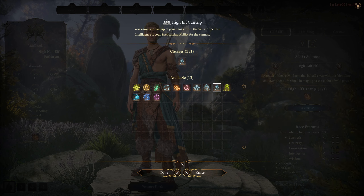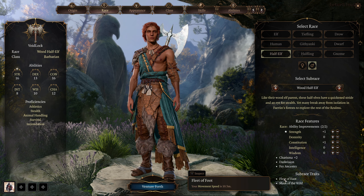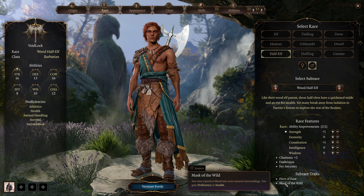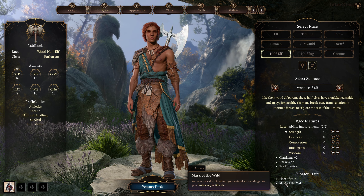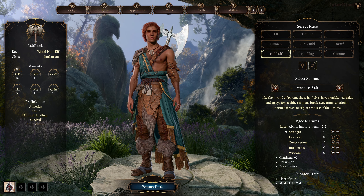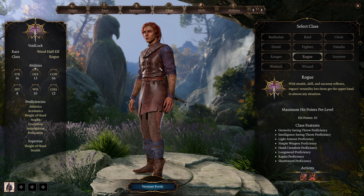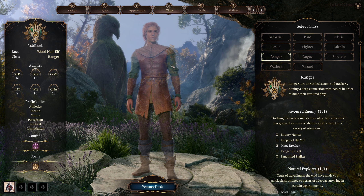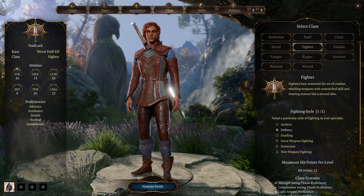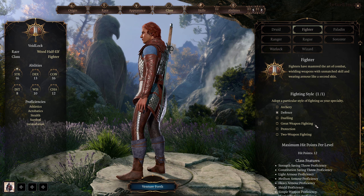Wood Half-Elf would be an interesting race for your Barbarian, as they get a base racial speed of 10.5 meters as opposed to the 9 meter standard. Mask of the Wild could be useful for sneaking with your Barbarian or multi-classing as a Rogue or Ranger Barbarian. However, the Barbarian's main attraction is tanking reduced damage with their Rage ability, as opposed to a Rogue's way of dodging attacks and avoiding damage altogether. Nevertheless, I think you could make this multi-class work. Barbarian Fighter would make a devastating multi-class option, allowing you to make many moves in combat with Action Surge from the Fighter paired with Extra Attack from the Barbarian.